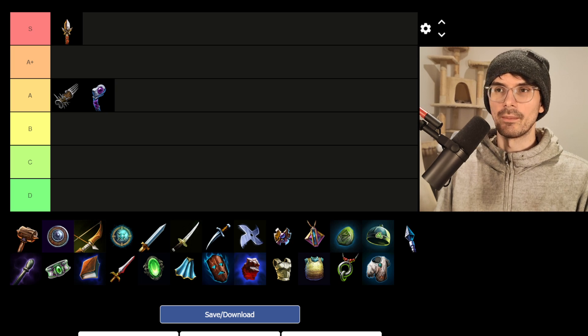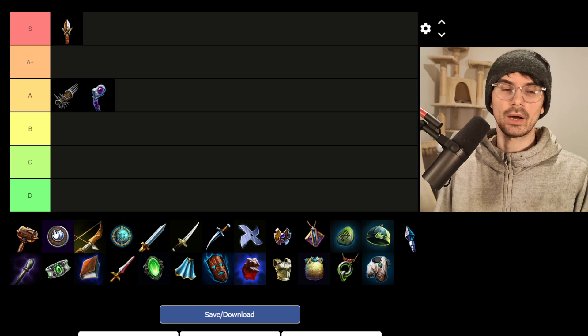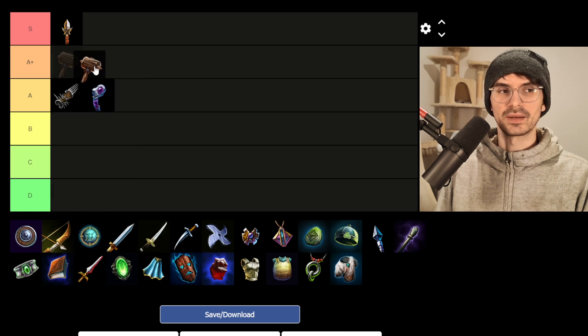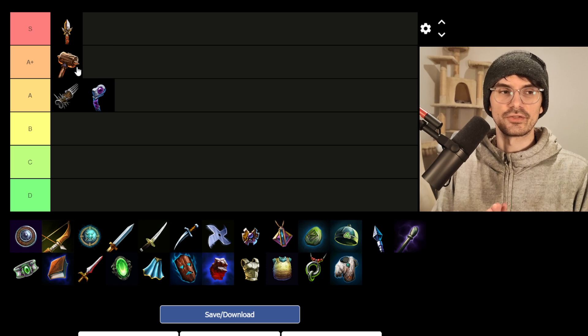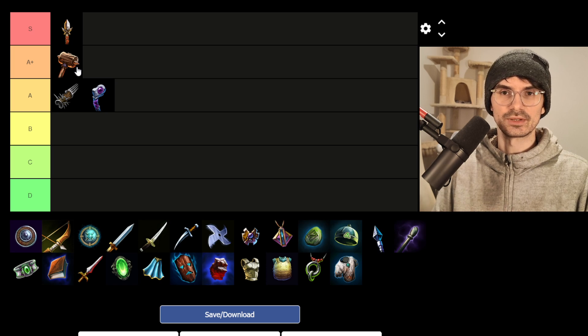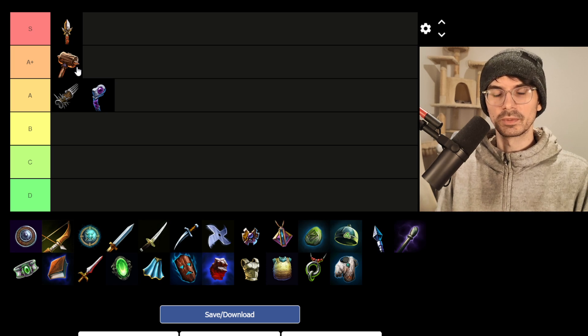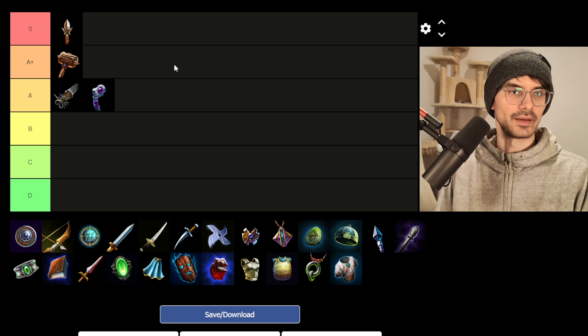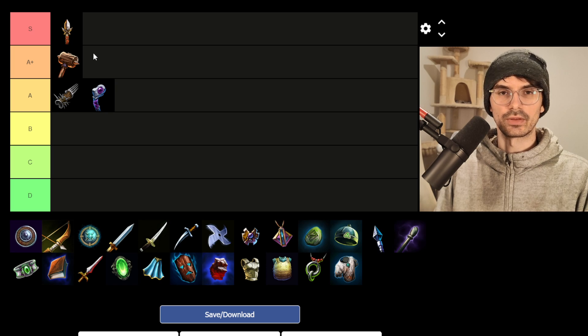And then we have Mace. Mace coming in at 650 gold as well. It comes with 15 power — one of the highest clearing, highest pressure ones you can get — but doesn't provide any other stats. I would say this is an A-plus item, especially for junglers. Some of them will opt into Transcendence or other options as well. It obviously has multiple good upgrades for early game and very high stats for very early clear.